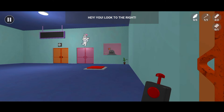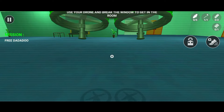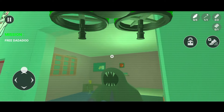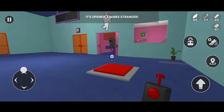Hey, look to the right! I'm trapped here. Can you use your drone to break the glass, then press the button on the wall to open the door? Use your drone and break the window to get into the room.